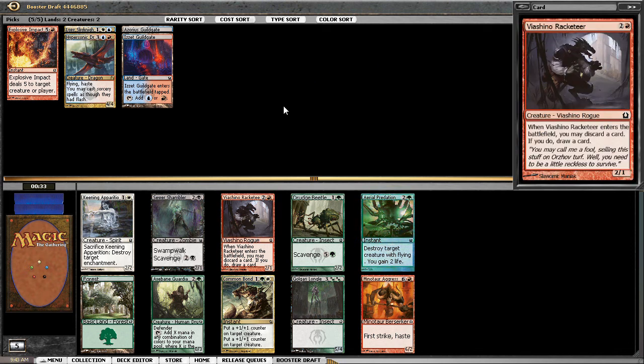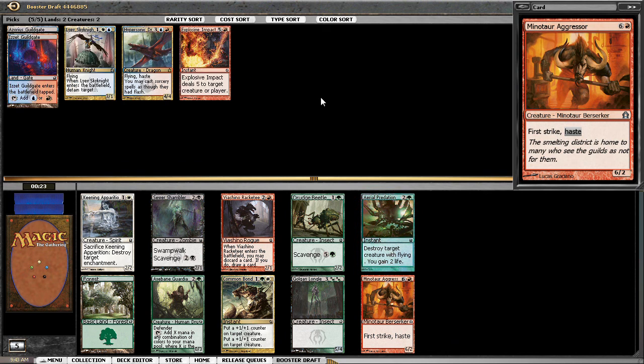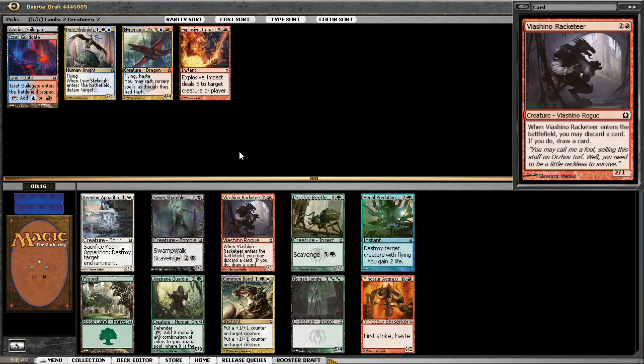Racketeer might be the pick here just as a guy. Minotaur Aggressor seems quite good for seven mana, but seven isn't so exciting. If in doubt, take the lower-costing card. It's an uncommon — I'm going to take Racketeer here.